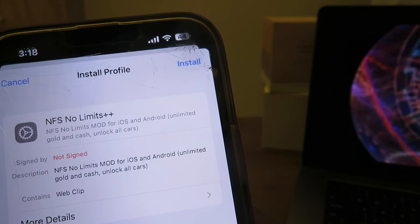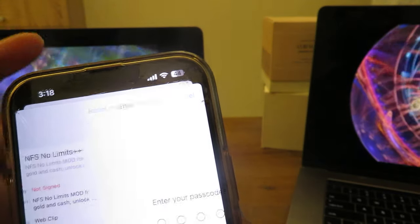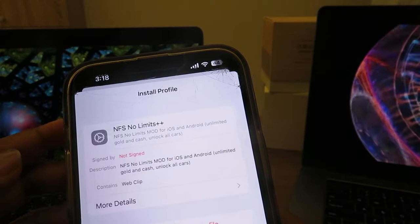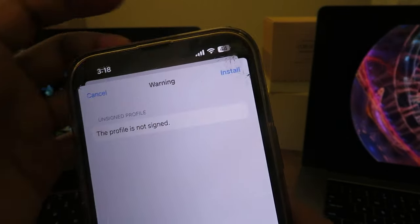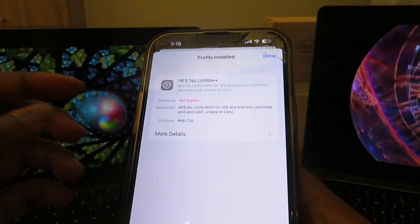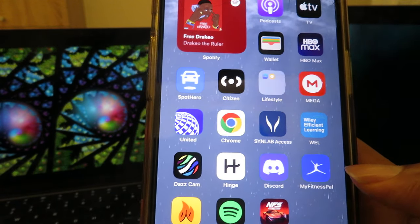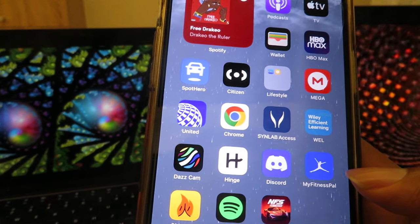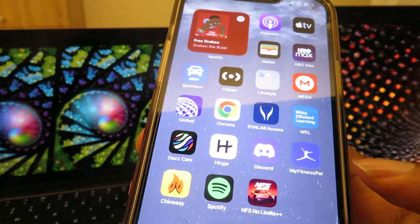Close that and go into your settings. This should pop up — press that one. As you can see: 'Need For Speed No Limits iOS Android unlimited gold, unlock all cars.' Enter your passcode, press the top right corner, then press done. The app is right there already downloaded — this was just a quick update for me, so nothing complex or complicated.